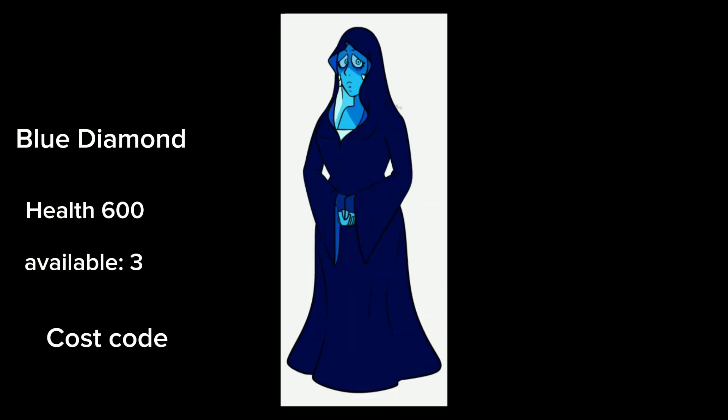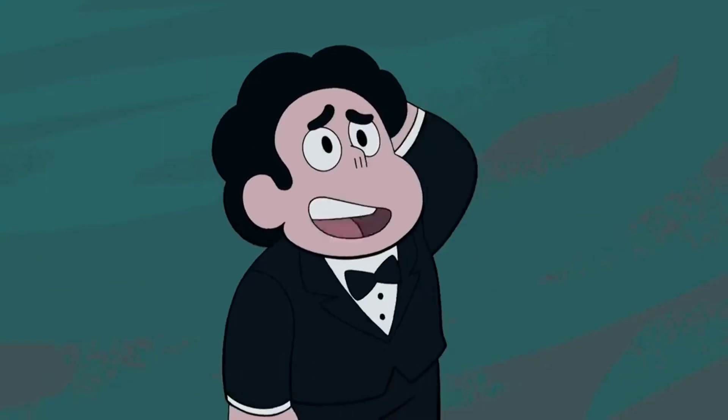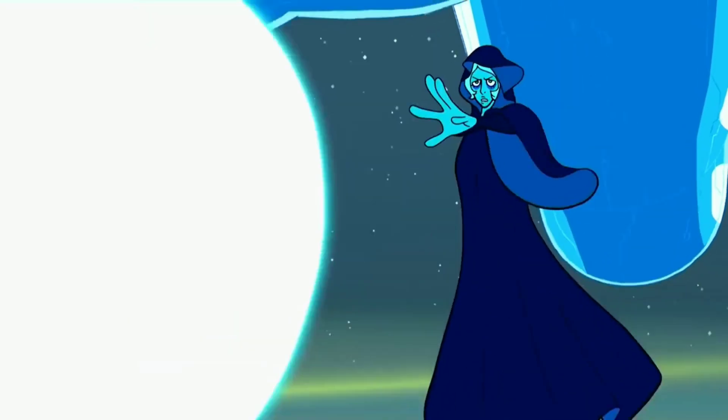Hi everyone, today I'll be doing a Heroes Online World concept: Blue Diamond character code. She would have her own character with spells. Firstly, her bolts — tap or click — it does knockback, one hit.